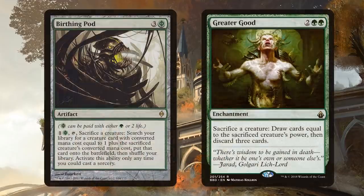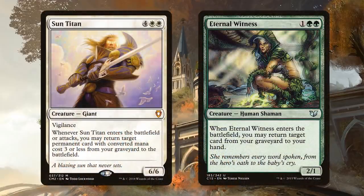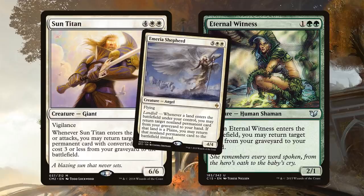One way to do that is Birthing Pod - it can get enter-the-battlefield creatures out of our library, onto the battlefield, and into our graveyard in a crazy cycle full of value. And Greater Good gets things into our graveyard and gives us awesome card draw. If we have a great creature trapped in hand that we need in the graveyard, Greater Good does an amazing job. We also have Sun Titan for classic enter-the-battlefield recursion, rebuying our creatures if we don't have Seance or God-Pharaoh's Gift set up. And Emeria Shepherd takes advantage of landfall to create recursion engines, making Birthing Pod and Greater Good even stronger.